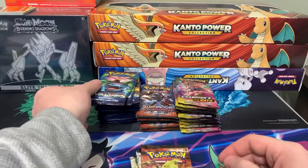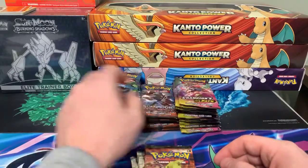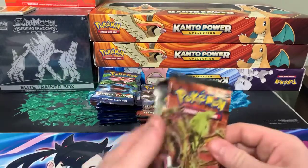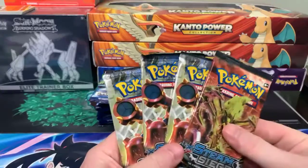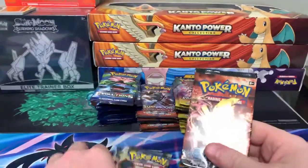Also guys, anyone that's in here — Evolutions are $9, Burning Shadows $5, and Champions Path is $9. I think I've just seen Shane come in. Shane, can you confirm? We'll be cracking some packs. Alright, perfect.